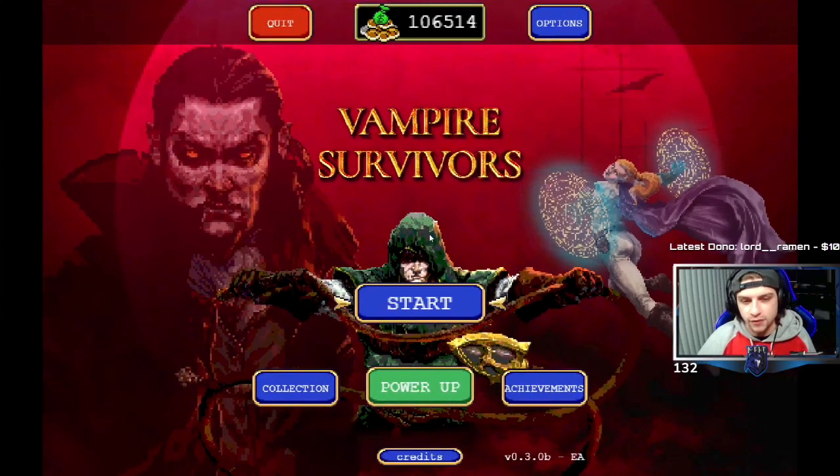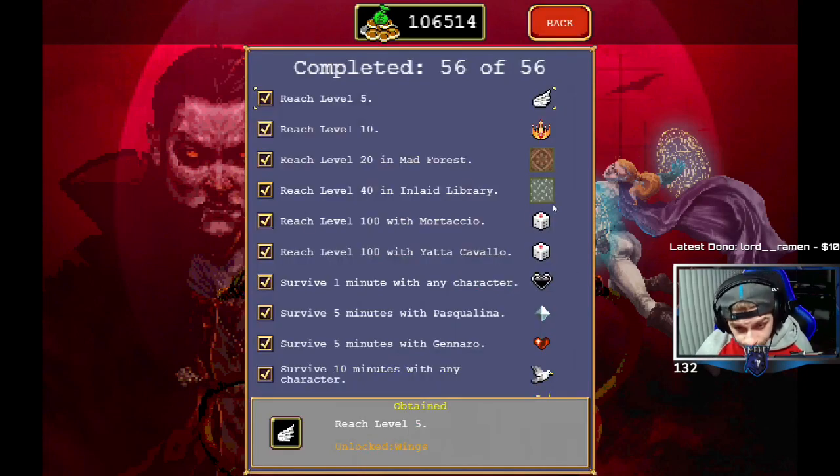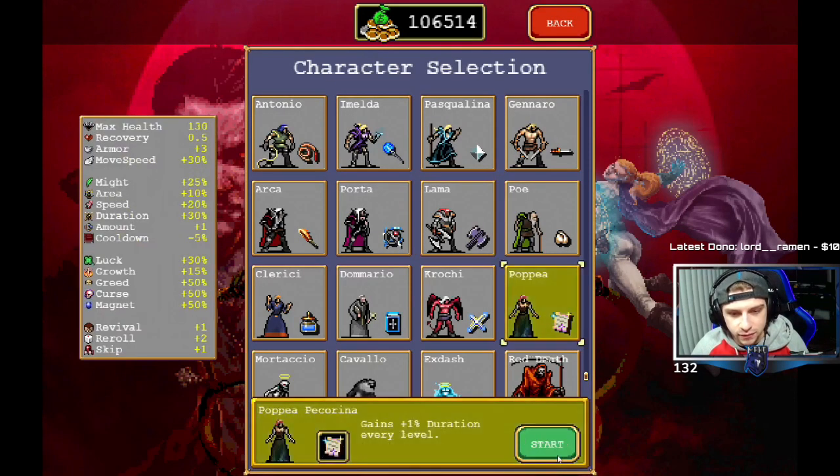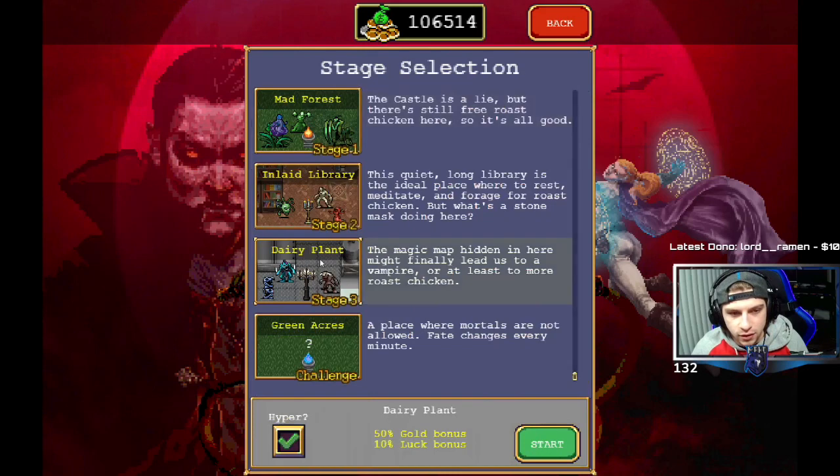First and foremost, the first thing you're going to want to do is reach level 40 in the Inlaid Library, then just quit. If you're trying to unlock stuff, that's what you want to do, because all of the other unlocks will come on the new stage. Reaching level 40 in the Inlaid Library will unlock the new stage, which is the Dairy Plant - Stage 3. The description says: 'The magic map hidden in here might finally lead us to a vampire, or at least to more roast chicken.'